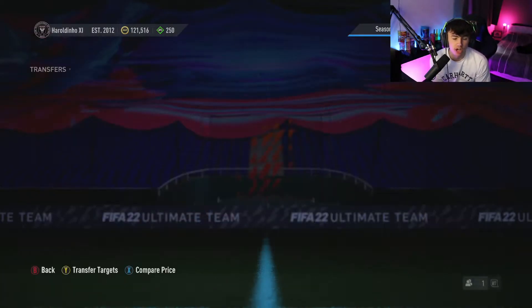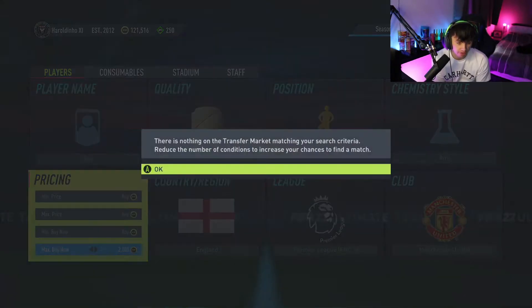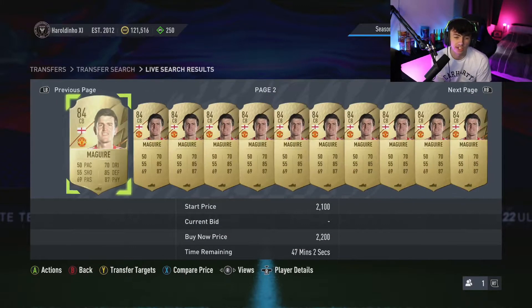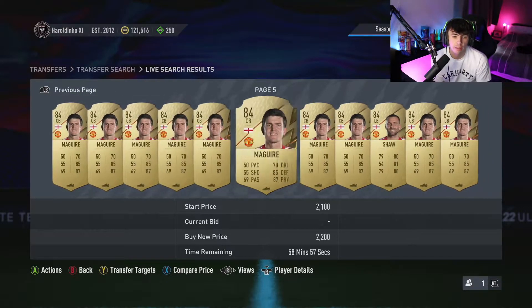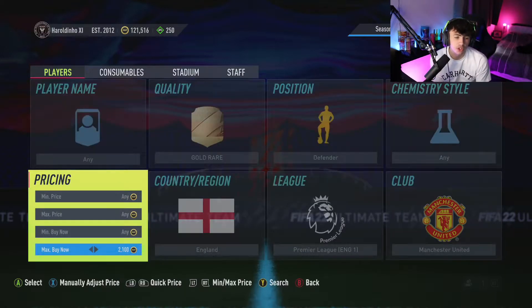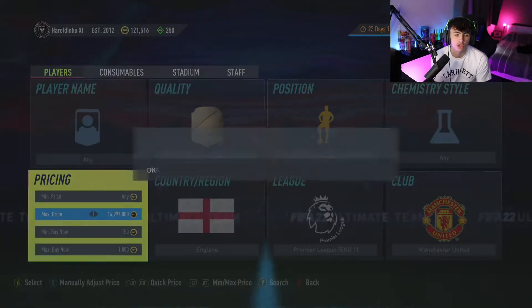One of the best sniping filters I have right now is the Man United Gold Rare English Defenders, because you've got both Harry Maguire and Luke Shaw that will come up a lot of the time. As you can see, they're sitting at like 2.2k, with both of them being 84 rated. They're pretty easy to pick up. I'm recording this in the middle of the day, so it's difficult to pick up results, but you want to start picking up for like 1.8k — anything under 1.8k and you're going to make a nice amount of profit on any cards you do manage to pick up.